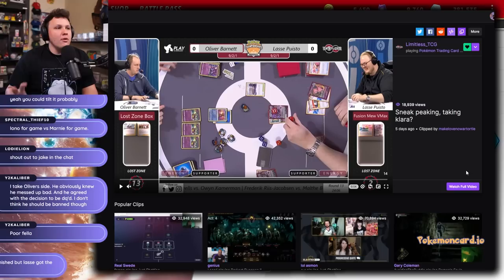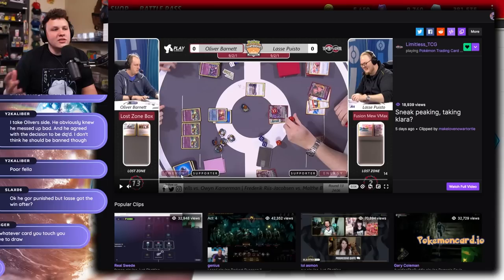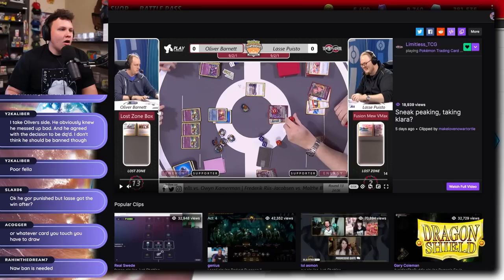Oliver is playing Lost Box. To win the game from this scenario, most likely Oliver needs to get the Clara off the prize cards to use Clara to recover either Sableye Energy to KO this Genesect, or Oliver could also theoretically recover the Drapion and use Drapion to KO the MuV or VMAX on the next turn. It would need an energy attached to it as well. So Oliver needs the Clara to lock up this win here potentially.